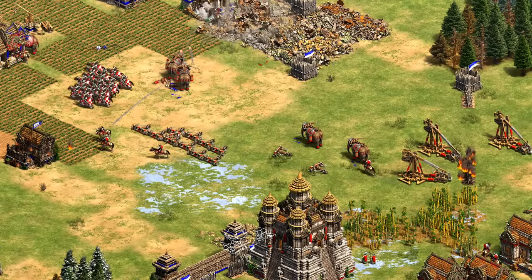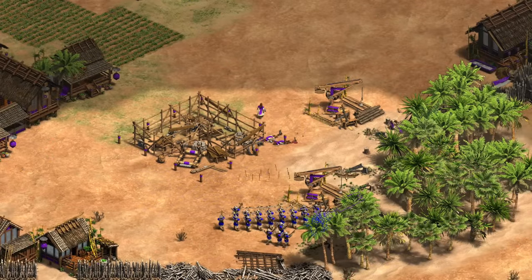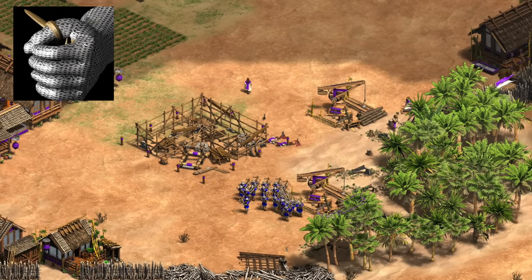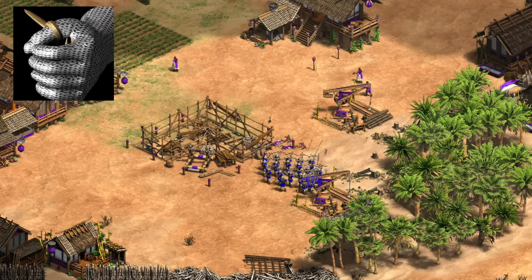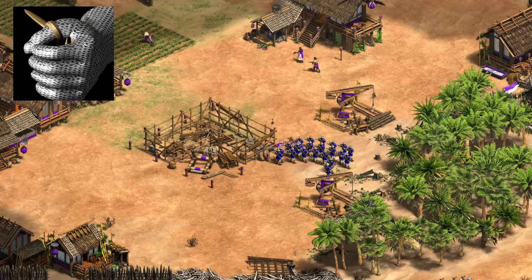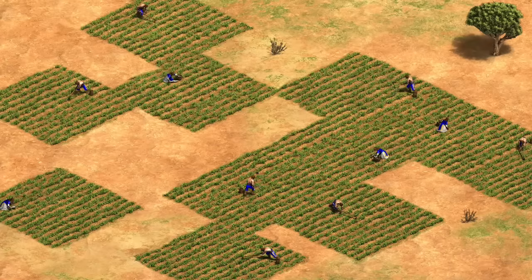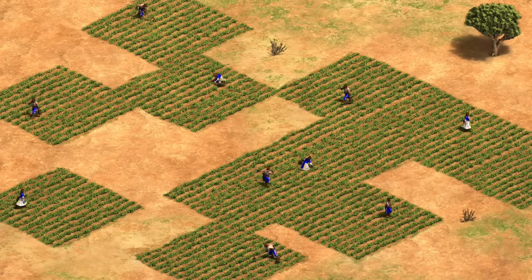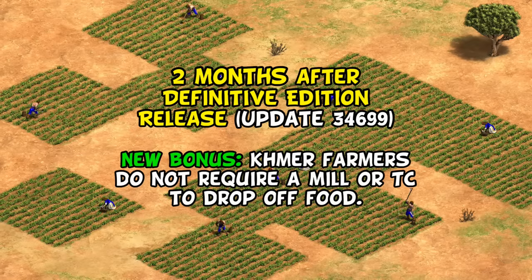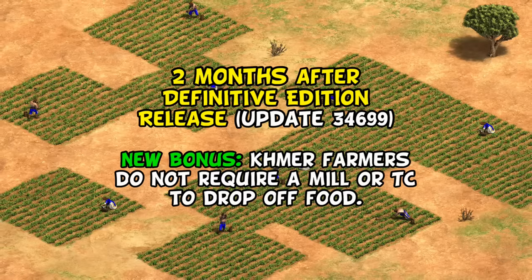The change needed to help both their unusual elephant strategies but also make them better at either the conventional knight or crossbow meta — a tall order to do ideally with one change. While one possibility was to give them Thumb Ring and let them be a crossbow civ, the devs had an idea that I think in retrospect was even better. This is where we reach a pivotal moment in the direction of Khmer.